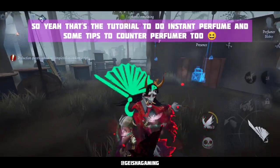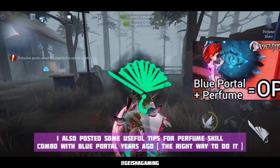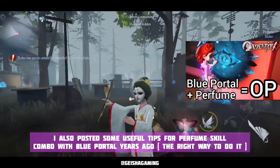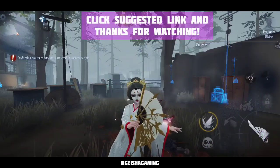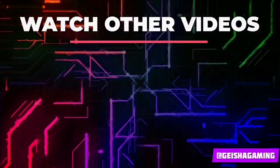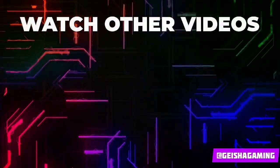So yeah, that's the tutorial for the instant perfume trick and some tips to counter perfumer too. I also posted some useful tips for the perfume skill combo with Blue Portal — just click the suggested link below. Thank you so much for watching guys, I'll see you again in my next video. Bye bye!